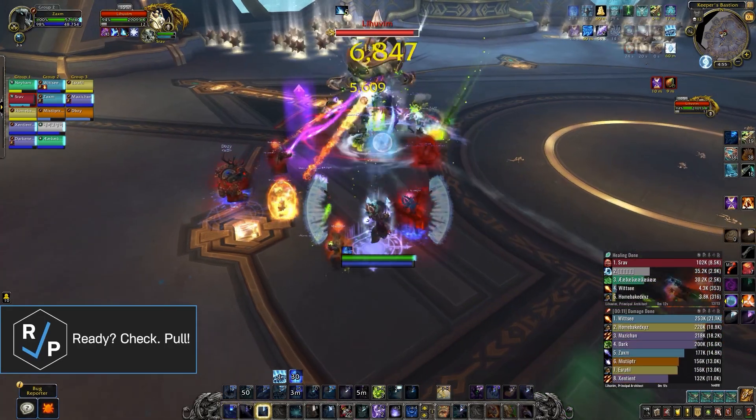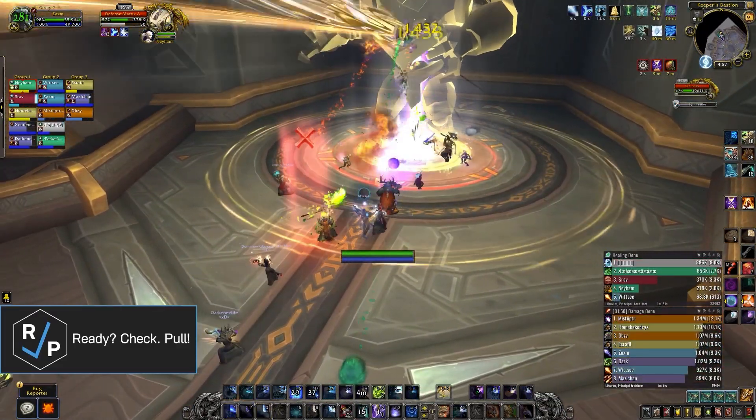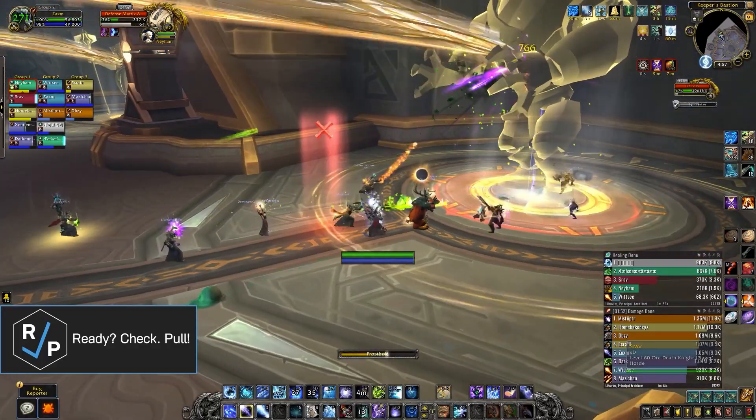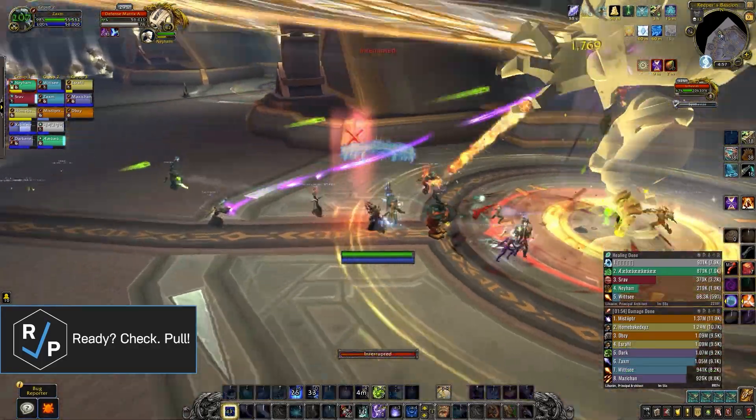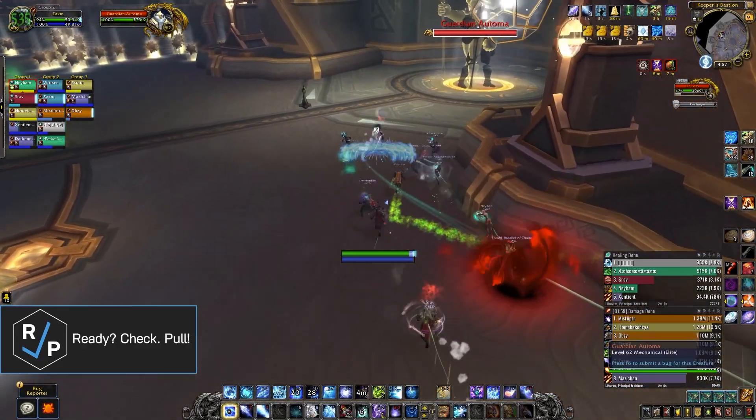The encounter alternates between a standard boss phase and an ad phase, where you split your raid up to try and kill specific ads before they become active. Basically, when the boss reaches full energy, it goes AFK for a bit and tries to 3D print different types of ads which all have unique abilities.